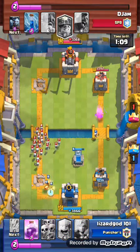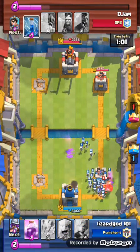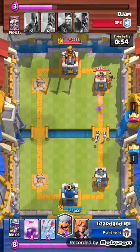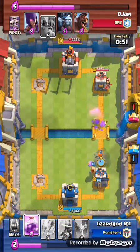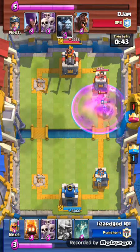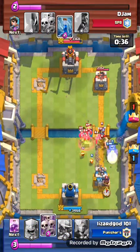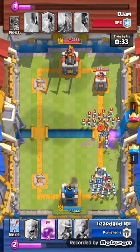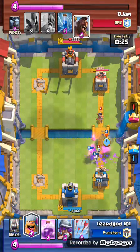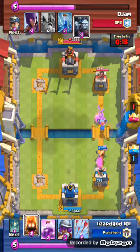The musketeer was going to take out the witch, and thankfully she did get rid of the witch. He goes ahead and puts miner on my right tower but I skeleton army that — late zap by him. He places his princess, so I go with my lumberjack push going towards the princess. But the elite barbarians are back, so I accidentally arrowed thinking he was gonna place minion horde. Good thing I have fire spirits — we get rid of most of the minions and then our skeleton armies clash.